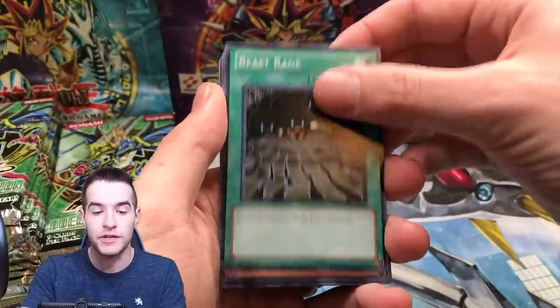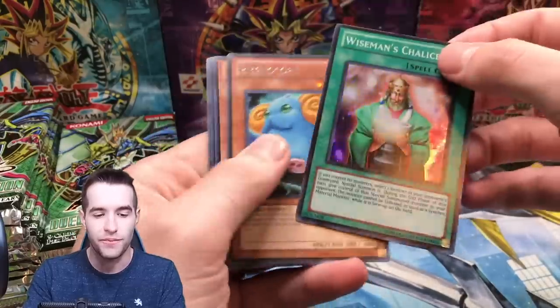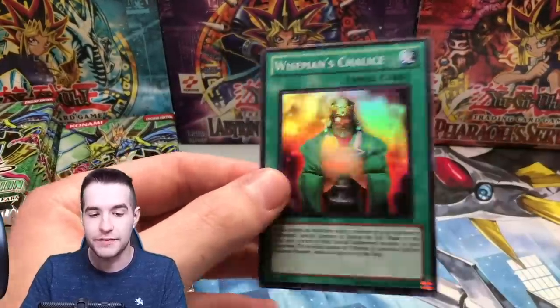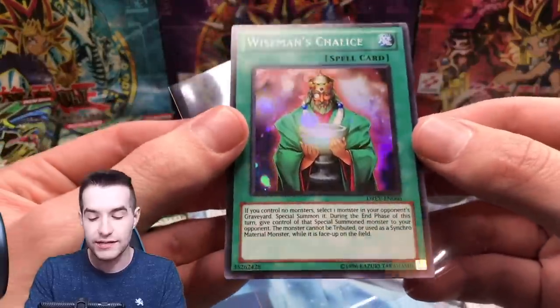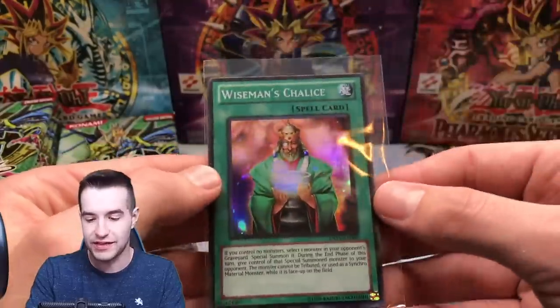Unihorn Familiar... oh, Dash Warrior, we got a Wiseman's Chalice. Can you imagine if every pack had two foils? Wiseman's Chalice — why does this look older for some reason? It's like a deep, deep green. I don't know, it looks good.